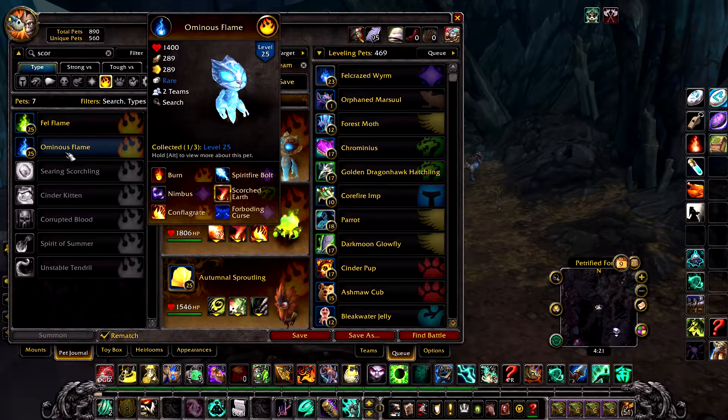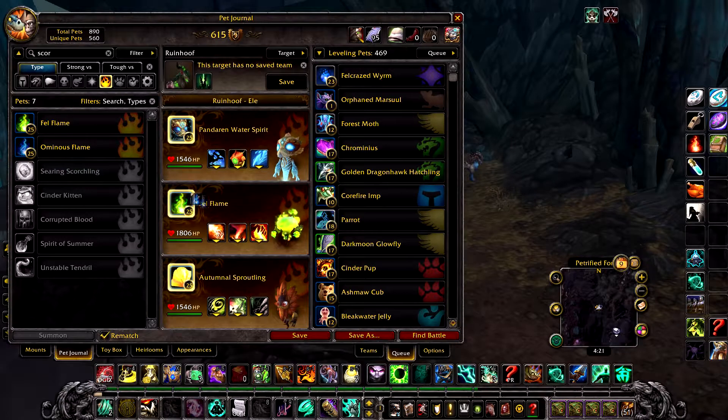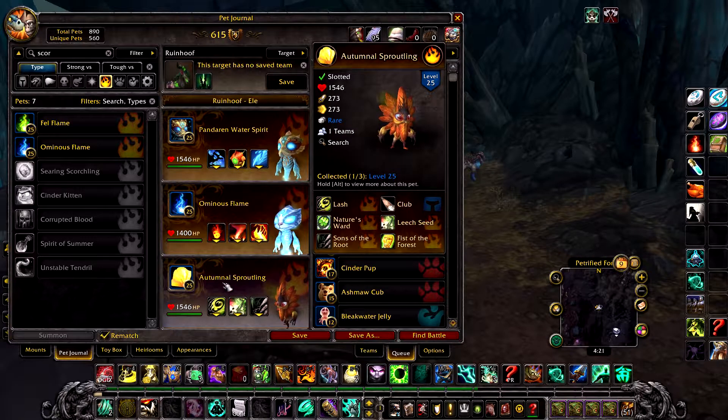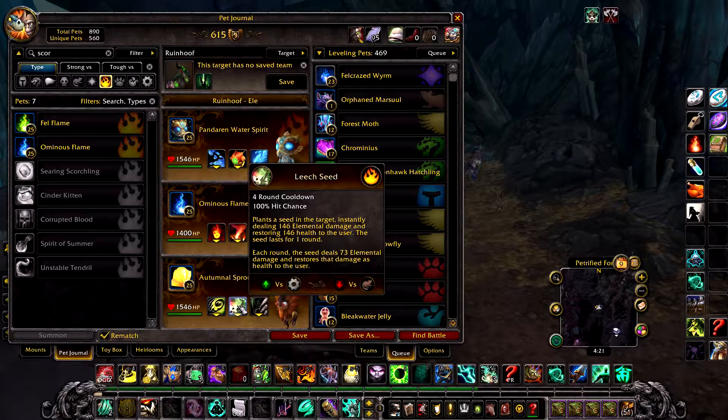If you don't have a health breed Fell Flame, this strategy can still work but may take more than one try. An Ominous Flame can also work with Burn, Scorched Earth, and Conflagrate. In your final slot, an Autumnal Sproutling with Lash, Leech Seed, and Sons of the Root.